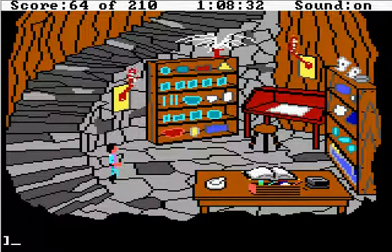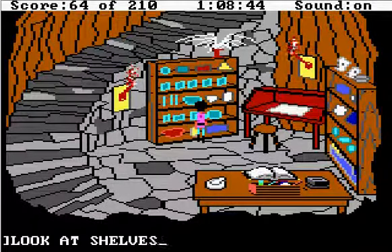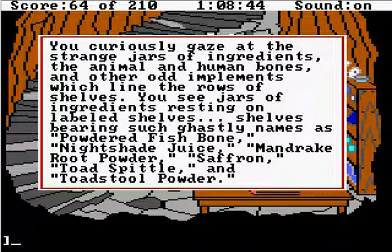If you fall off a little over here, you just kind of knock your head like that. And if you fall higher, or if the cat trips you, you do die, and that is game over. And what you have to do is you have to look at these shells. And I'm going to actually pause the game, but see all these things at the bottom. It says powdered fishbone, nightshade juice, mandrake root powder, saffron, toad spittle, and toadstool powder. You need all that stuff to cast spells.